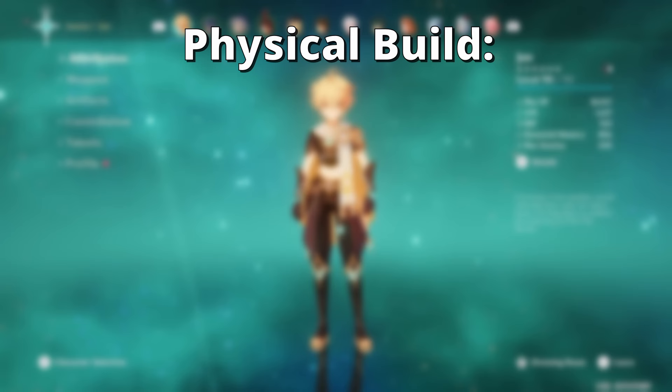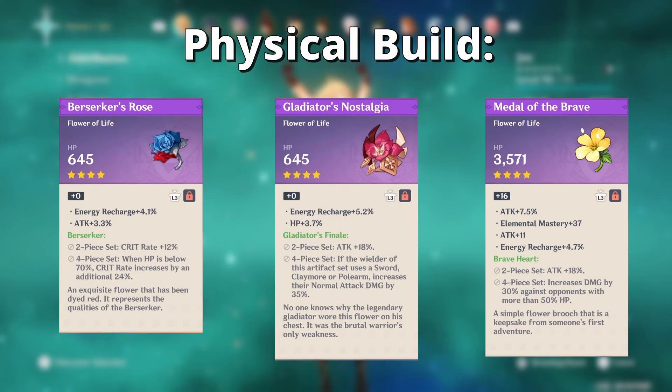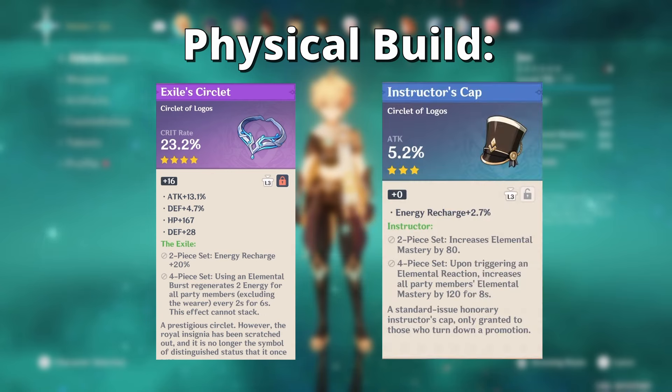Now onto the gear. Do you want to focus on his physical damage? Prototype Rancour is a good 4-star weapon to use, or try Harbinger of Dawn. Artifacts can be from Berserker, Gladiator's, or Braveheart sets. Use an attack percent sands, physical damage cup, and any crit hat. Usually as a new player, crit hats won't serve well at the start, so use an attack percent hat instead for more consistency. Don't worry about substats for your 3-star and 4-star artifacts — just focus on the main stat.